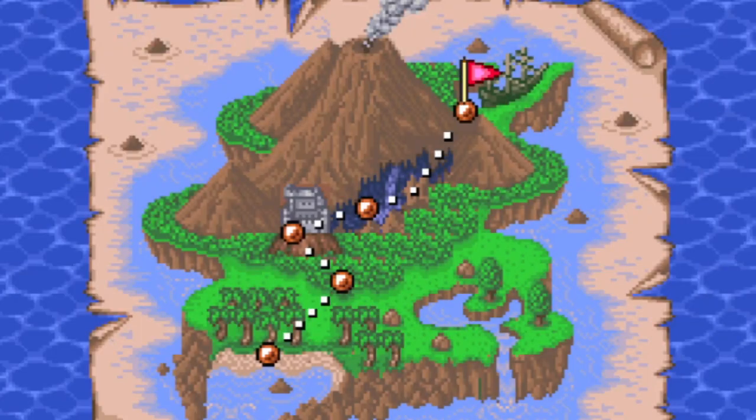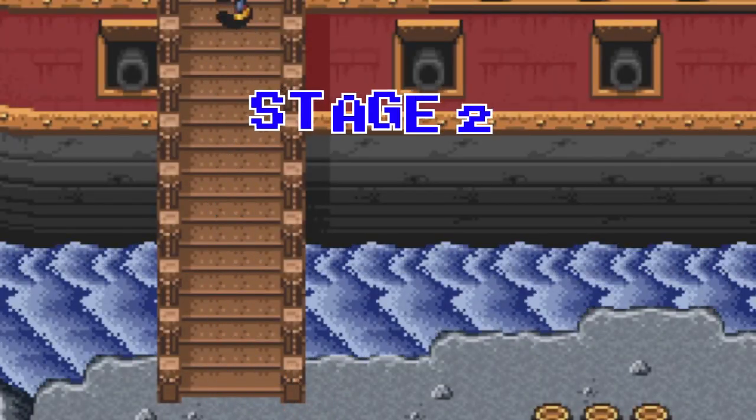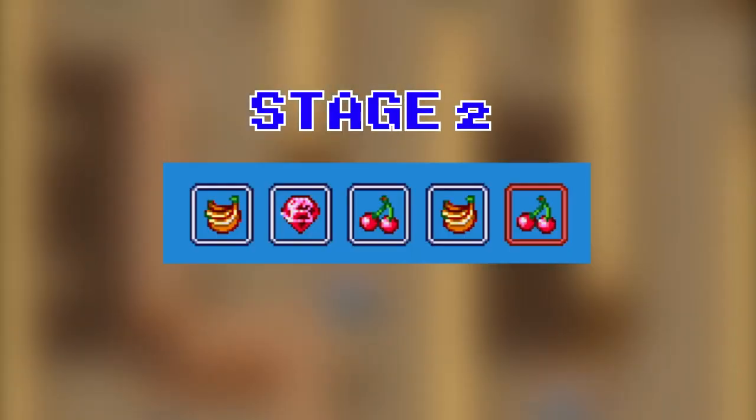Hi buddies, welcome to one more video here in the channel — just a guy learning English. In this video I'm gonna show you the passwords of the game Goof Troop. To start at stage 2, the password is: banana, red diamond, cherry, banana, cherry.